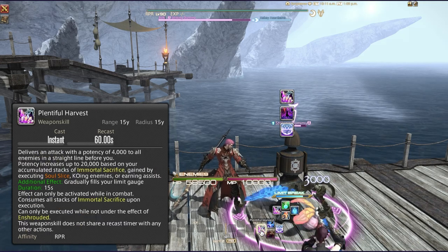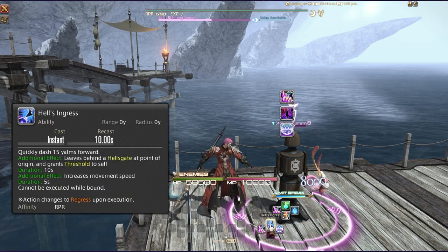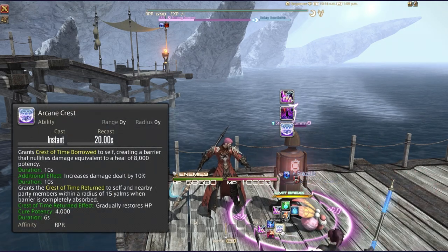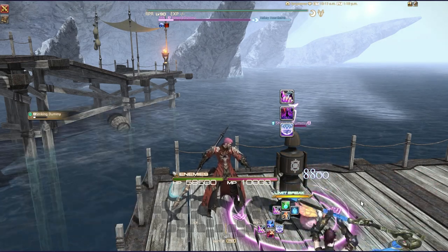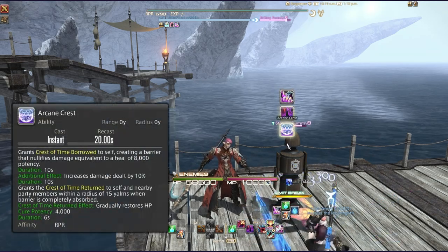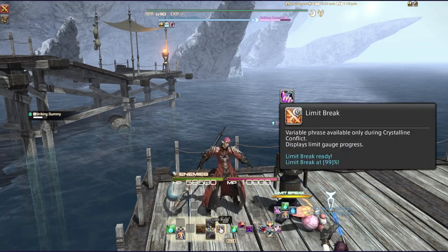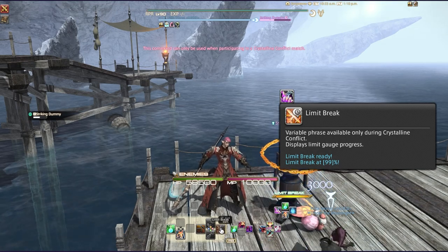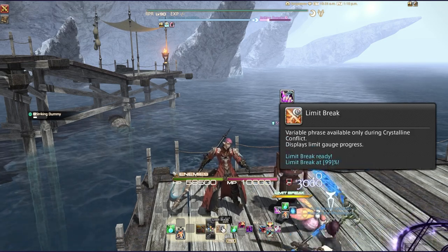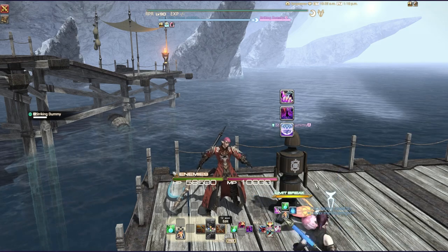On the expanded cross hotbar I have the limit break, Plentiful Harvest — that 60-second cooldown that's still an instacast — Hell's Ingress for my gap closer, and Arcane Crest, because if I'm gap closing I want it ready. I also have Purify, Guard, Standard Issue Elixir, and Plentiful Harvest duplicated. I label these on my UI so I know they're available, and I keep a limit break percentage indicator on my bar to communicate readiness to my team.